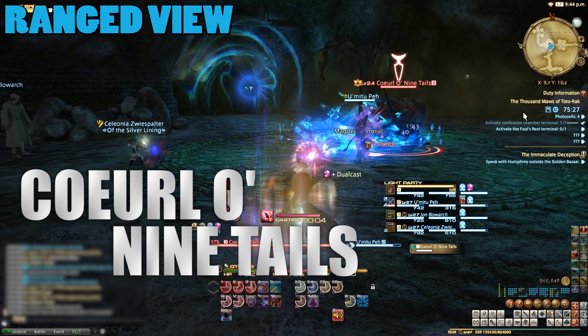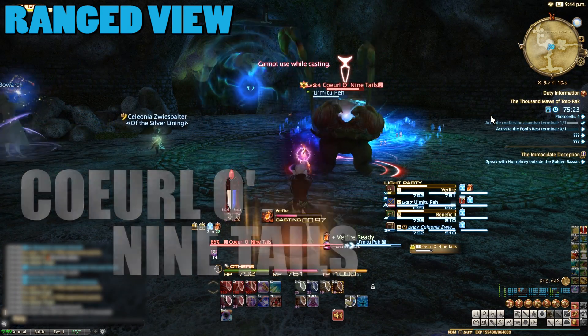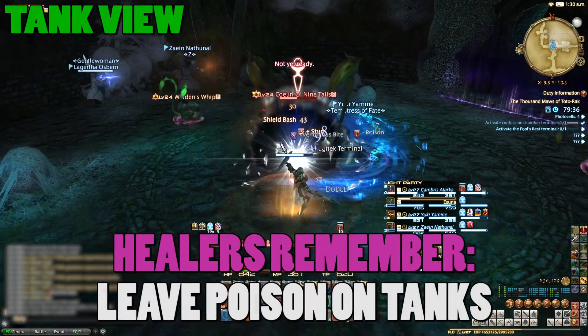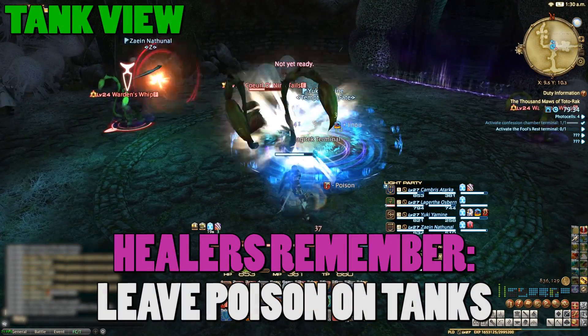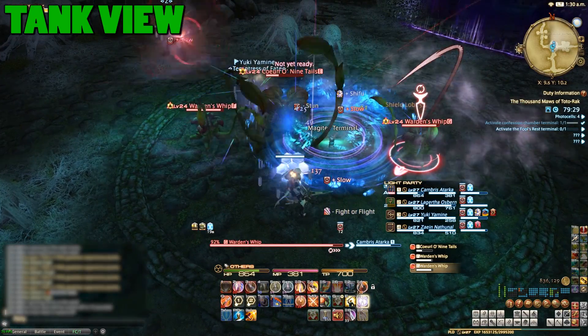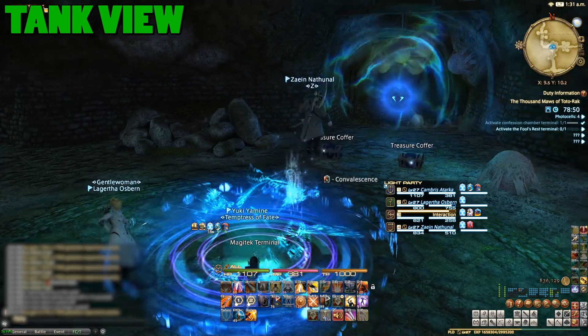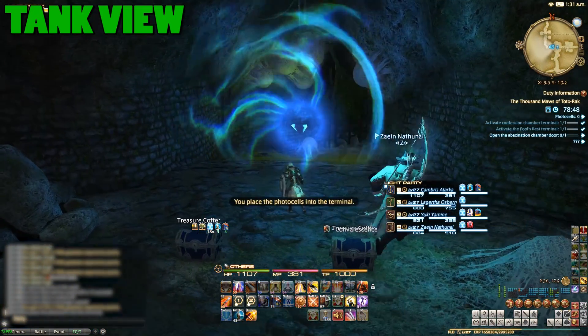The second boss is Koala Ninetales again — the same boss, again. Just repeat the tactics, and at 50% health two Warden's Whips will spawn. Tanks should grab them but DPS should just focus on the boss. When it dies, so do the adds. When he's dead, interact with the Magitek terminal to open the way again.